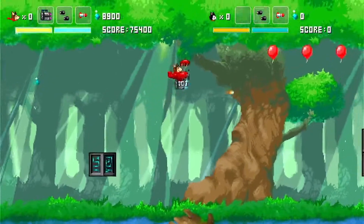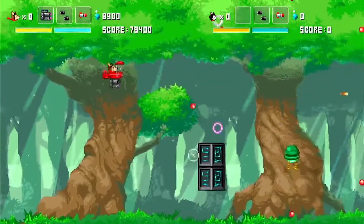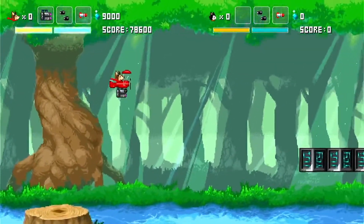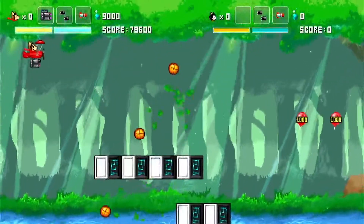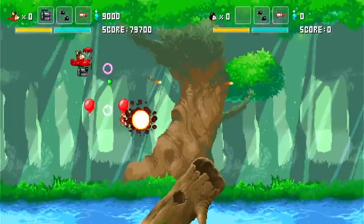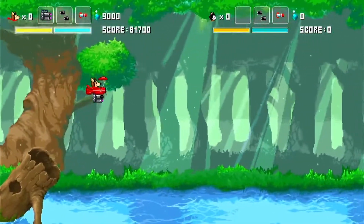I think the art style in Horgihugh and Friends is fantastic. There are a number of different enemy types, each with a distinct look, and all the bosses felt unique in both presentation and mechanics. I did find that by design some of the traps were a little crafty and often crashed my ship due to the environment rather than the enemies, as it was unclear whether some things you could run into and others you couldn't.